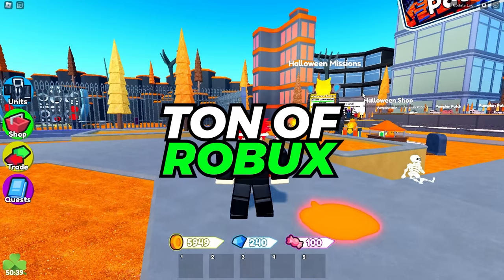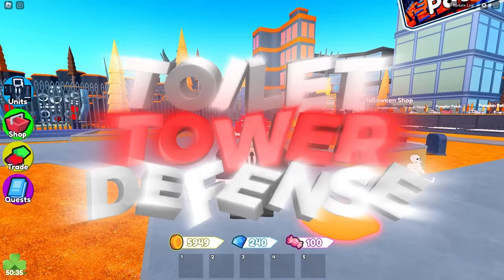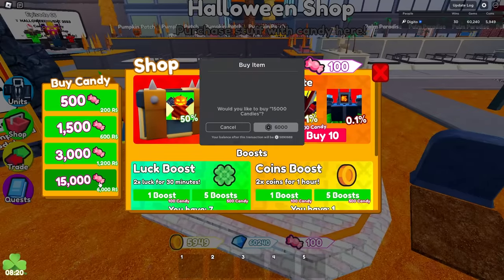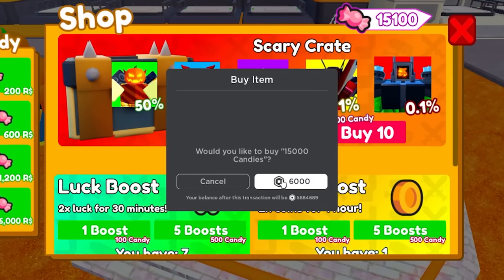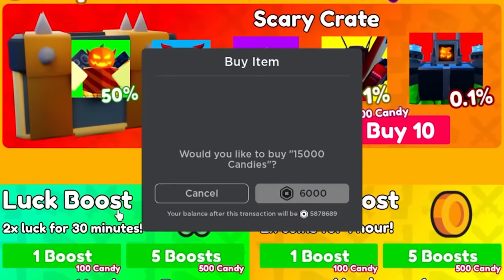Today, I'm going to spend a ton of Robux to get the new Corrupted Cameraman in Toilet Tower Defense. As you guys can see, it costs 5,000 candy to buy 10 of these crates. So I'm going to spend a bit of Robux to buy myself some candies — about 100,000 candies. So we're going to go spend some Robux. Make sure to hit that like button because this is a lot of Robux I'm spending.